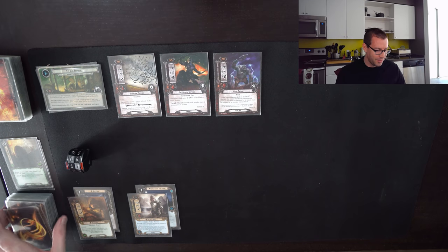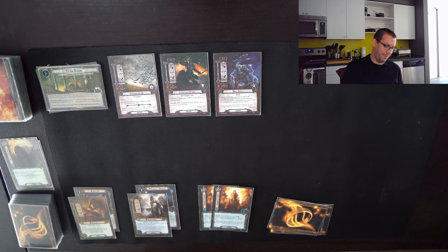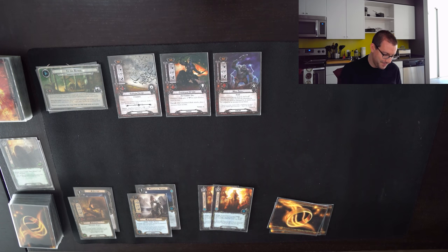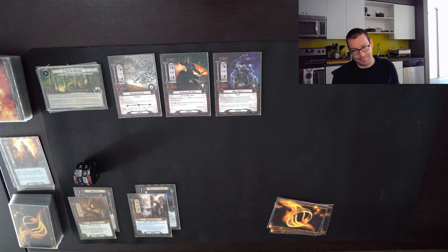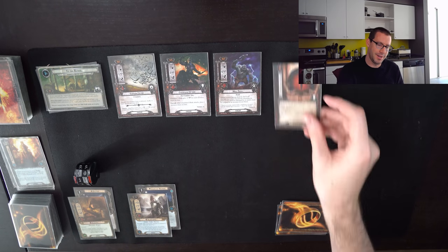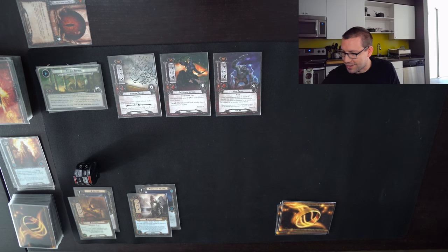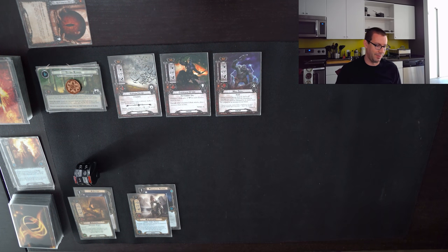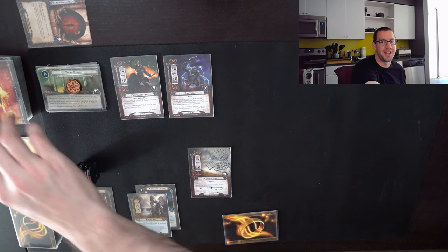Let's commit to the quest. I currently have seven willpower, and I'll use two Elrond's Councils to drop my threat down to 11 as well as bringing my willpower up to nine. We reveal a four — Necromancer's Reach does absolutely nothing. That's a quick five progress onto the river. I'll choose to optionally engage these Eastern Crows just to get them out of the staging area.